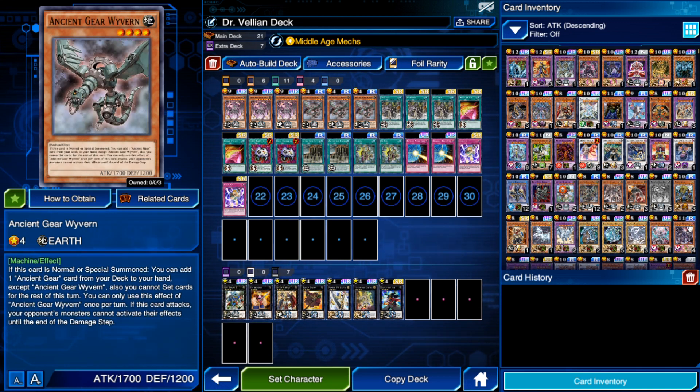We're also running three copies of Ancient Gear Wyvern. If this card is normal or special summoned, it's basically Stratos for an Ancient Gear — searching from your deck to your hand. However, you cannot set cards the turn you activate this effect, so make sure you set your traps before you do anything else. Once per turn, if this card attacks, your opponent cannot activate card effects from their monsters until the end of the damage step — preventing things like Kite Roid or other hand traps.